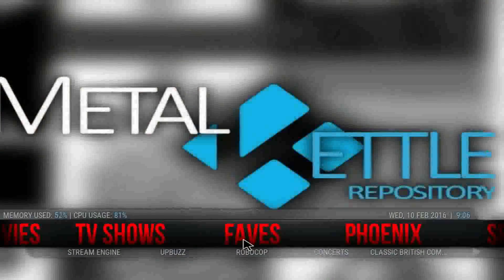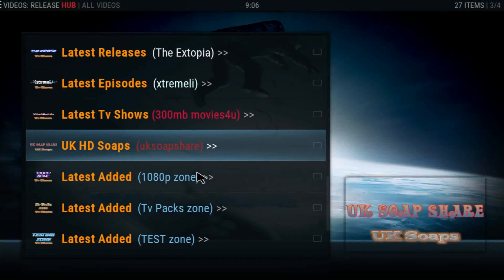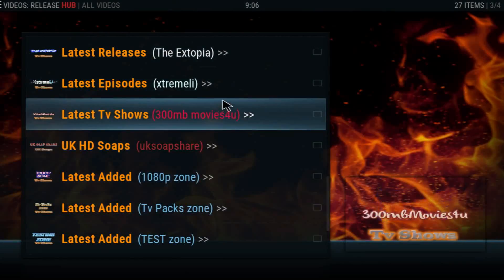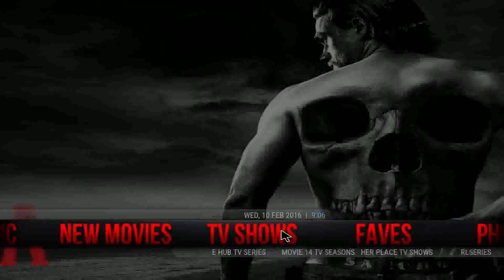If you go into TV Shows, you again have different items at the bottom you can use. The TV Shows section uses the Release Hub as the default add-on.